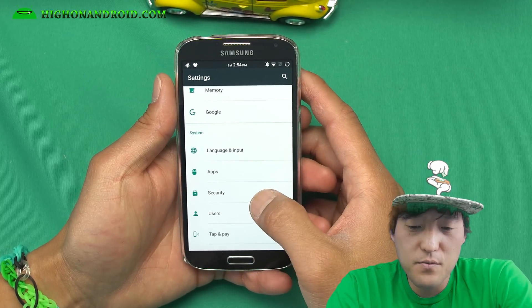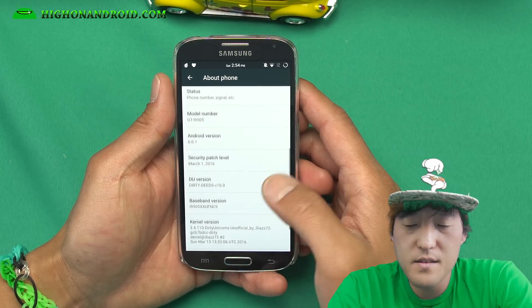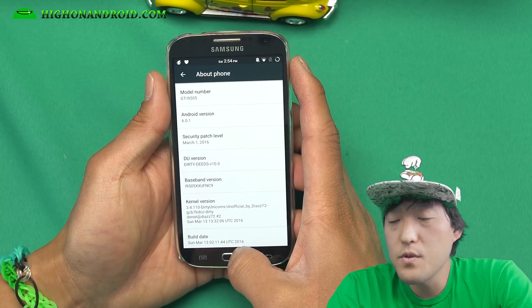Alright guys, I've got Dirty Unicorns ROM running on my GTI 9505. This is Android 6.0.1 Marshmallow. This is Dirty Unicorns ROM.